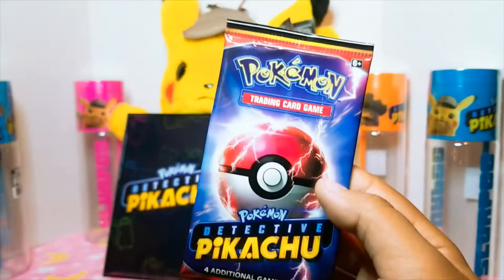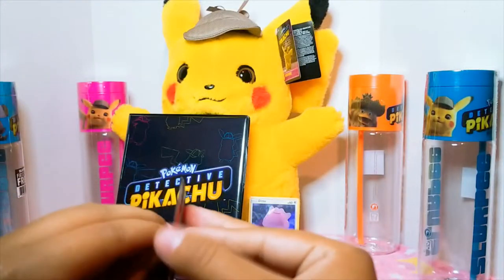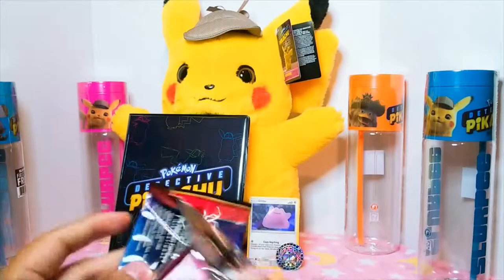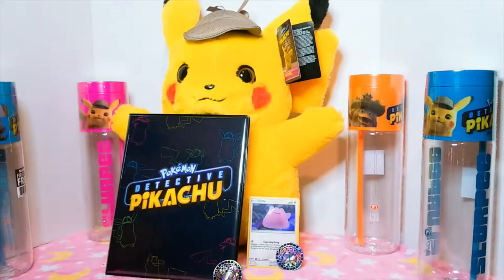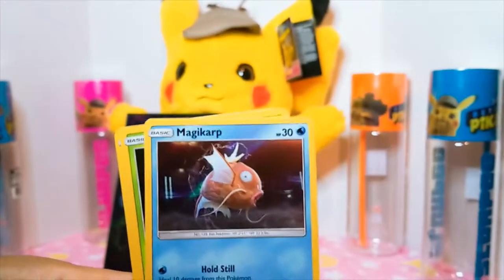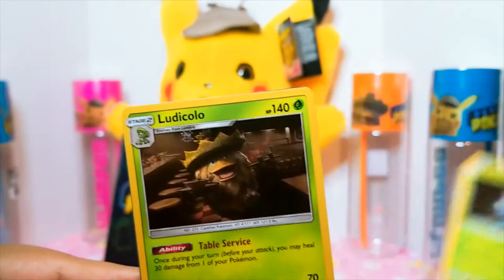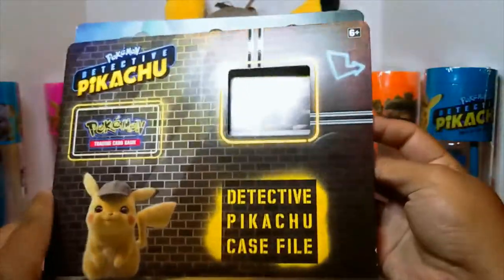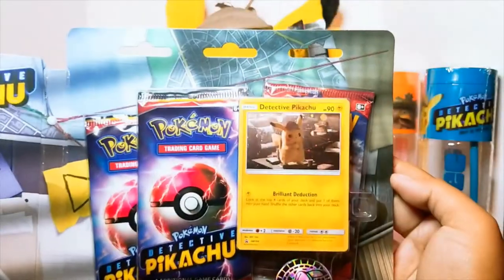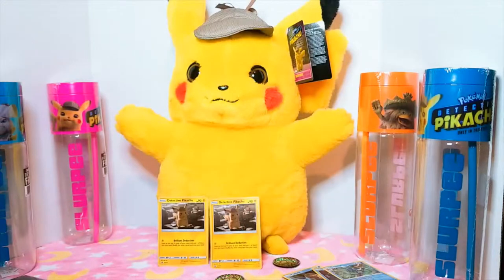Second booster pack. We got a Jigglypuff, Magikarp, Moorlul, and a Ludicolo. A Pikachu card, another Ludicolo, and our coin.